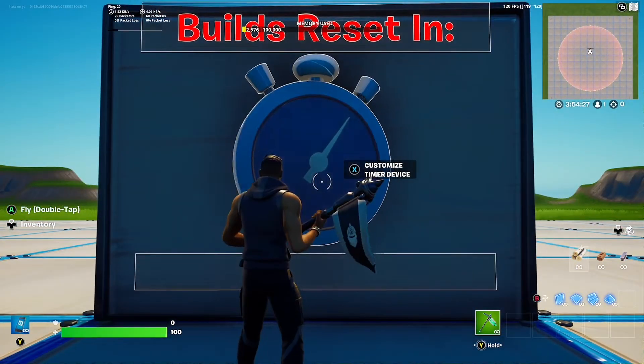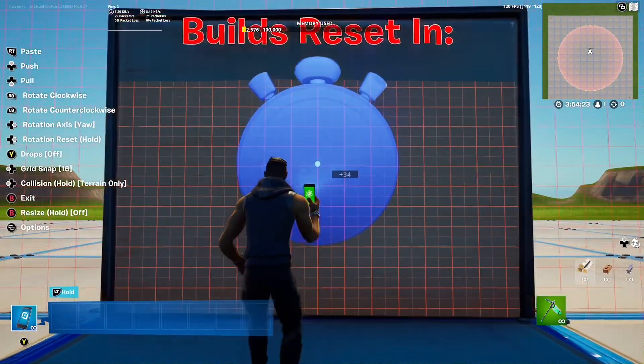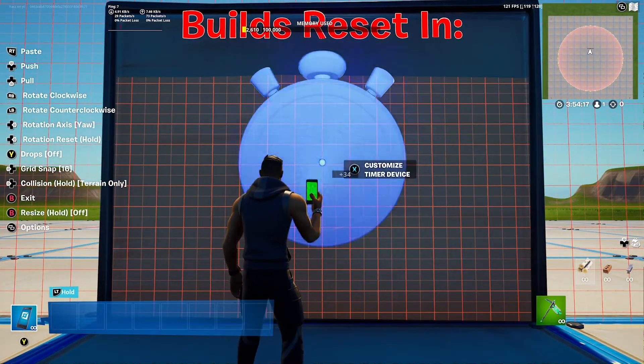First you're obviously going to want to get the timer, and you're going to want to place it on a wall. Put it on 16 grid snap, because if you put it flat to the wall you won't be able to see the text, so put it like one away using 16 grid snap.